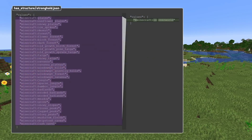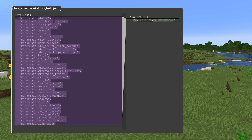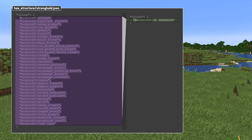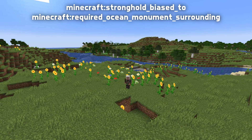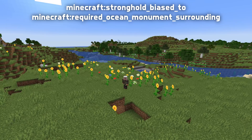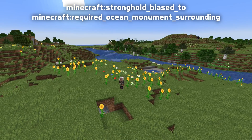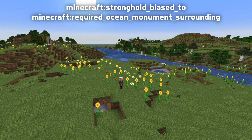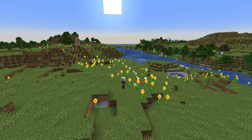The hasStructure/Stronghold tag now includes the isOverworld tag, and the previous content of that tag is now instead found in a new biome tag called Stronghold Biased 2. Another structure-related biome tag is Required Ocean Monument Surrounding, for biomes that must be present around a location for a monument to be possible there.